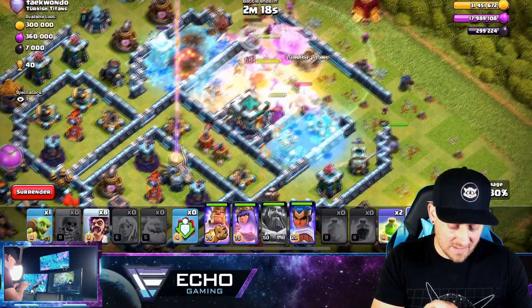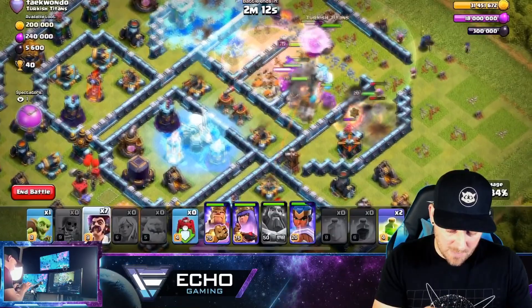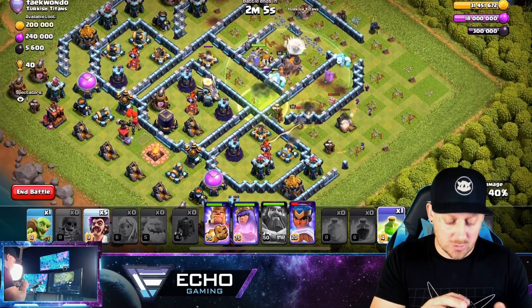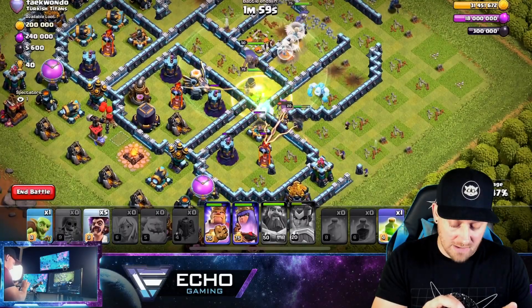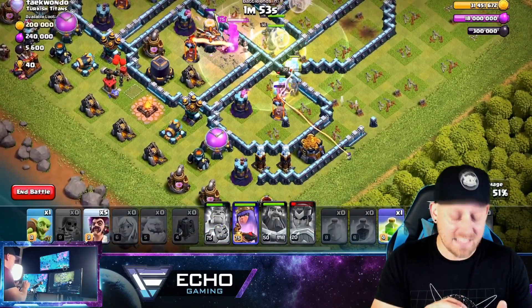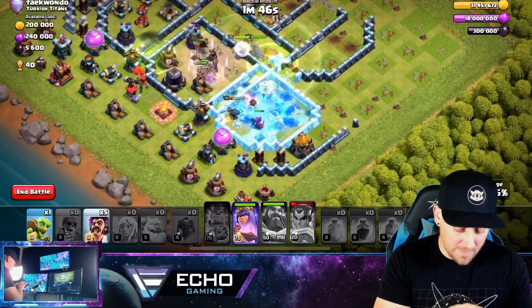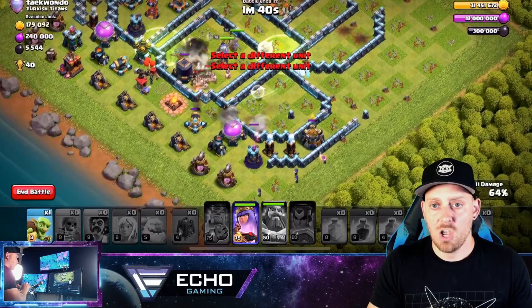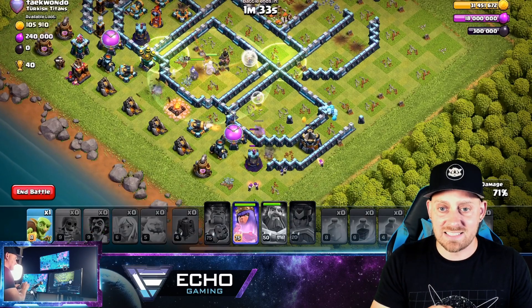Talk about spamming in troops - I am totally doing that. I have one more Freeze and I'm going to use it on the Eagle Artillery. Going with a couple more Party Wizards along the outside. We have a Jump Spell which I'm going to use to allow these troops to jump into the core. Popping the Royal Champion's ability, we're getting the Queen. We're at 47% right now. We have the King in there and we need to pop his ability soon since he's being targeted by that single. We take it out and put another Jump Spell into that single compartment.